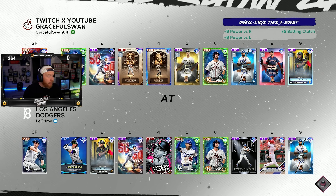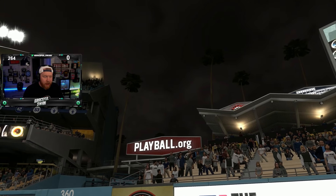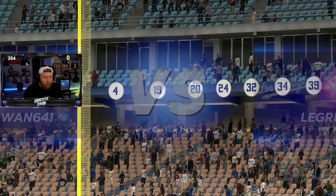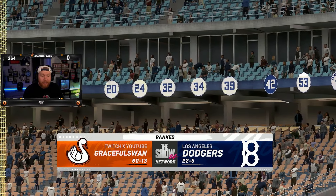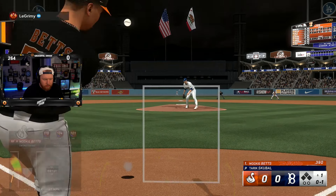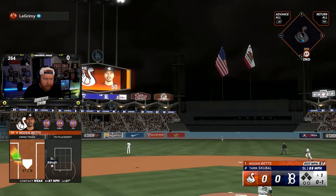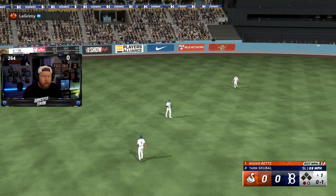All right, we're going to try this again — going against Tariq Scooble. He's got 99 Brenton Doyle, he's got Ohtani. This could be interesting. We're finally not at home — it's the first time in a while, but we're playing at Dodger Stadium. I hate hitting here. 22-5 — okay, this guy can play. I have had issues with Scooble in the past, so I'm a little nervous, but we do have a really good team.